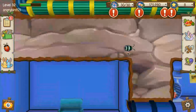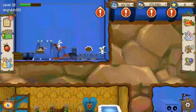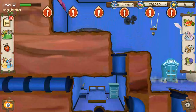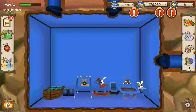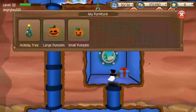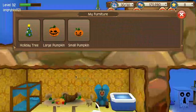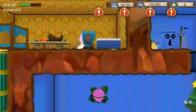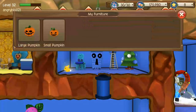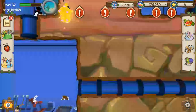Oh, for a second I thought that was an Emmy. But that was the other green bug for a goal I've tried to work on. Now I've got a Christmasy burrow. Shame that the bunnies don't interact with either item.